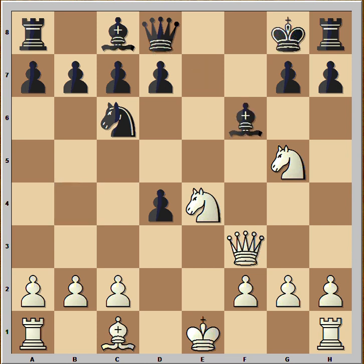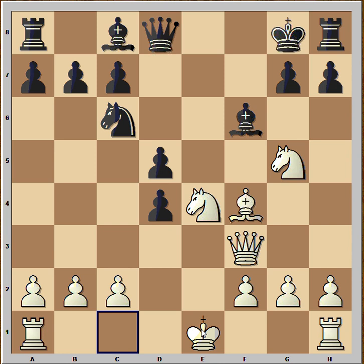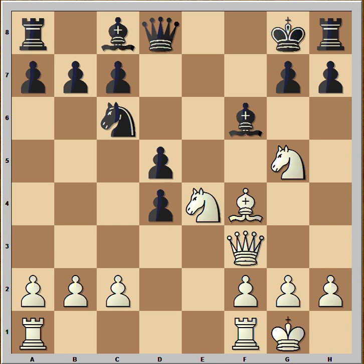That's why Black played Bishop to f6, and now white can castle. Instead of castling, he played Bishop to f4 — you can think that he wants to castle queenside now. d5 was played, the Knight is under attack, and the first move that comes to mind is Knight takes Bishop on f6. Instead, white castled, and he allowed Black to take the Knight.